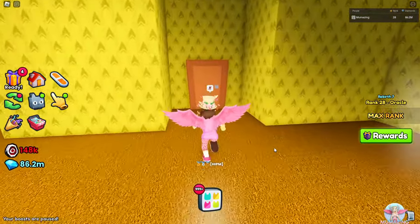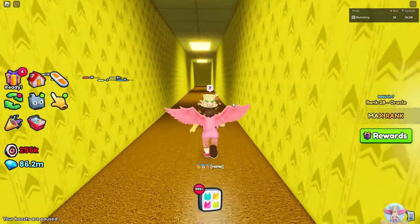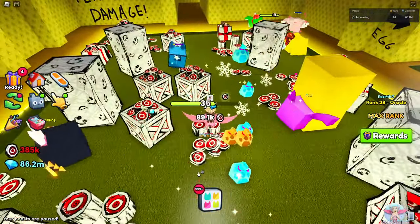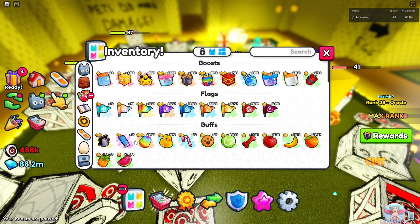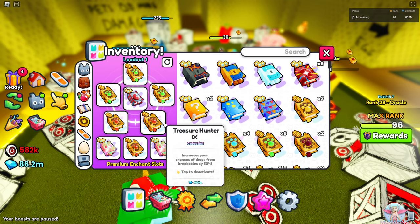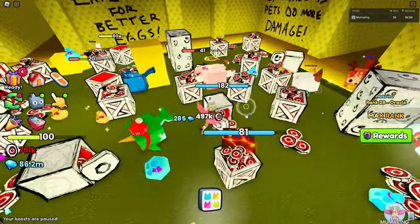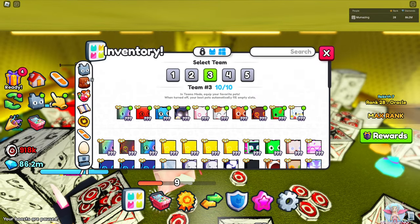Let's see what this door goes to - it's just a fake door. I see my pets but they're failing me, I don't know why. I can't use anything in this room - can't use pinatas, my boosts are paused, nothing here is going to work at all. The only thing I can actually control is my enchant loadout. I just can't get a good team on - I do want to have another look at these pets.